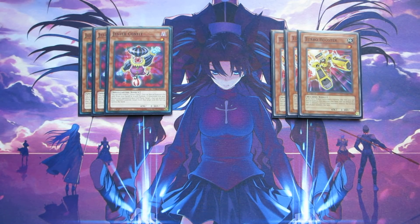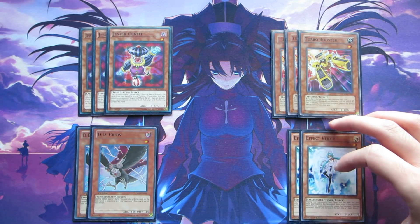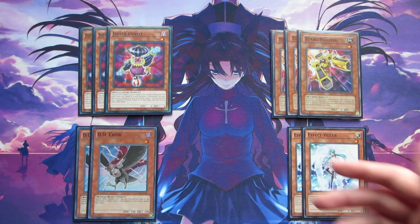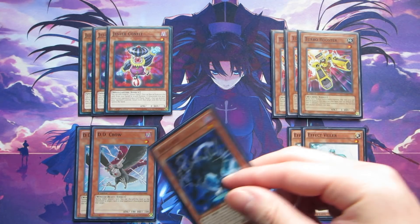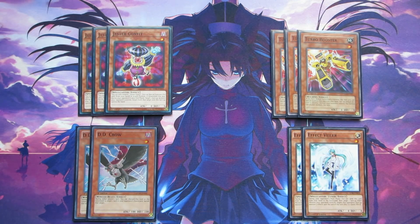We're also running a couple of Hand Traps: two copies of D.D. Crow and two copies of Effect Veiler. Both are Level 1 monsters, which is really good for this deck — you can interrupt your opponent's plays by keeping them in your hand, or if you need additional monsters on the field, you can D.D. Crow something from your opponent's graveyard, Normal Summon Kinkabio, bring it back, and all that. D.D. Crow is also searchable by your Lyrical Lucinias. Both of these are searchable by Where Art Thou, so if you want to end your turn with a Hand Trap in hand, you can always search for that.